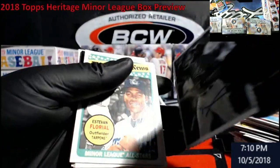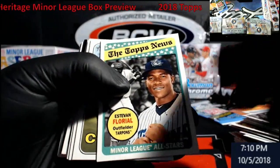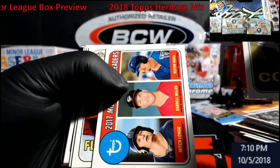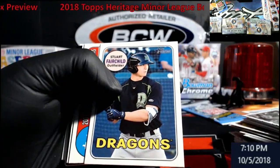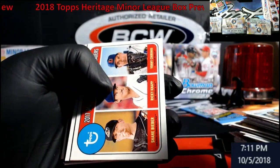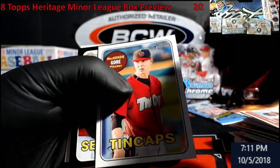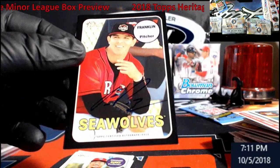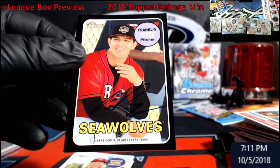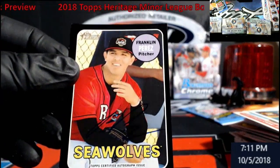Eloy Jimenez, Florio — give me a Florio auto and I will probably hit the camera off the table. The Bieber, the Knapp, and the Chirinos. Oh! That's an auto — whoa, I didn't even notice that. Black border from the Seawolves — Franklin Perez. I hate black borders.